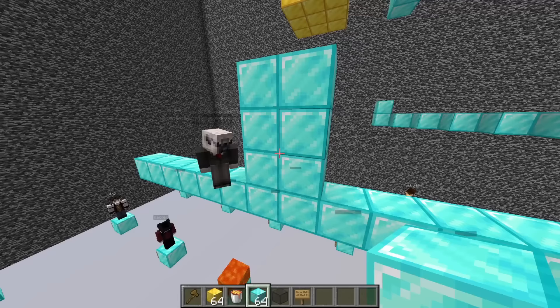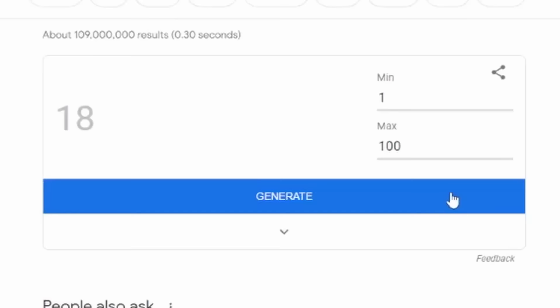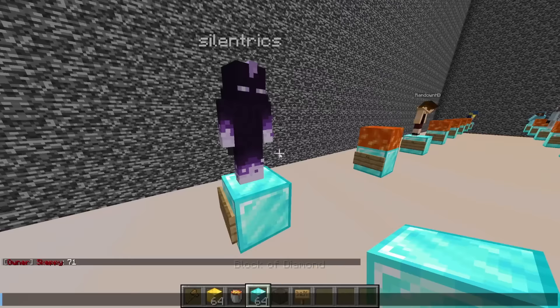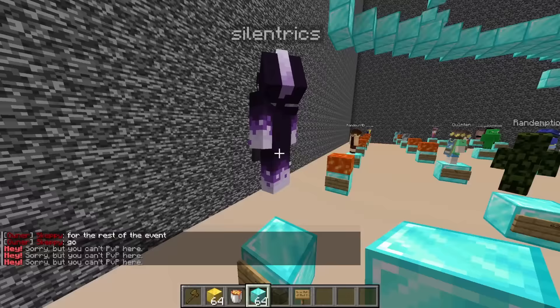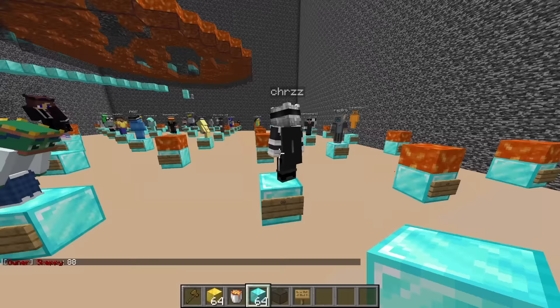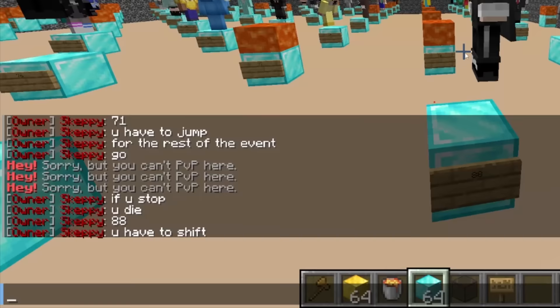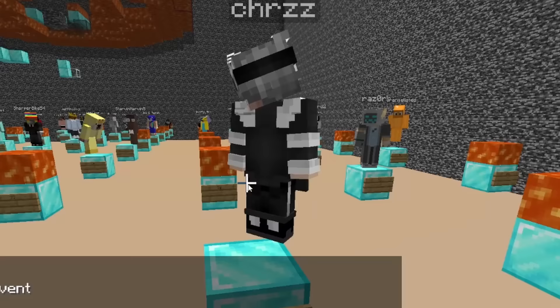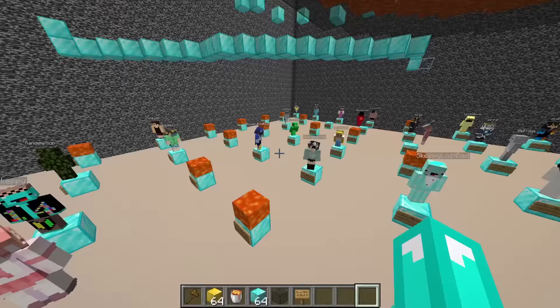The next player who has to do impossible parkour is number 35. Hello! Make this jump and go back — okay, this is too easy. And ribbed! The next number is 71 — you have to jump for the rest of the event, and if you stop you die. The number after is 88 — hello 88, you have to shift for the rest of the event otherwise you die.